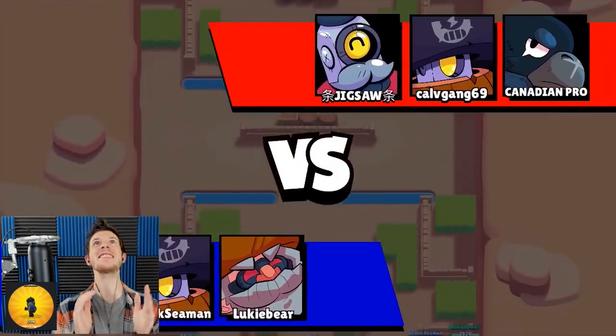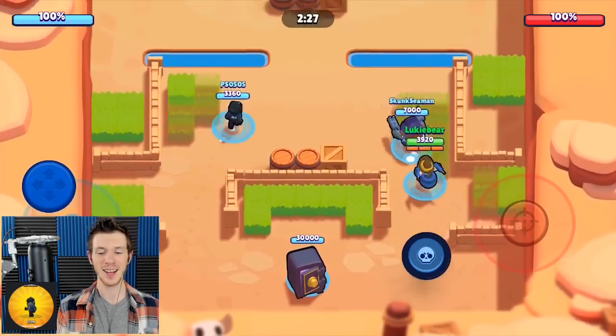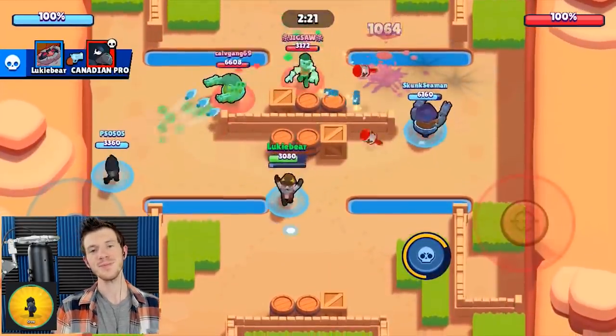Hello fellow brawlers, I'm Kyle Simon. It is time to brawl. Today we've got another pro episode with you. Today we're going to be talking about Dynamike, from my good friend Lukibear. How's it going, man? It's going good, thanks for having me on.